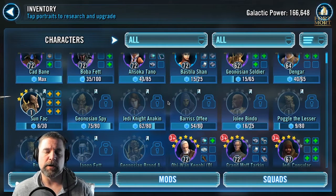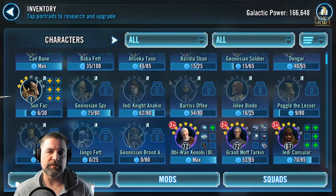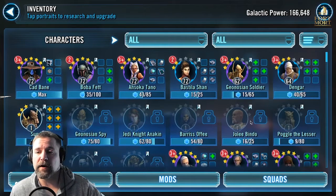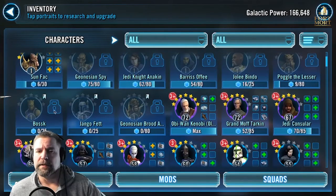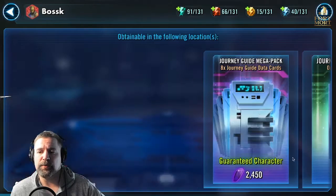I just did a video on that — I'm going to have posted the mats you can get. Basically, when you are level 85 and fairly efficient, probably around 1.5 million GP, you're going to be getting 60 to 70 Zetas a month, which is quite a bit. The Omegas are a struggle. I'm working on opening Anakin, Aayla, Offee, Bindo. A lot of people won't agree with Offee, but I like Barriss Offee when she's Zeta'd.